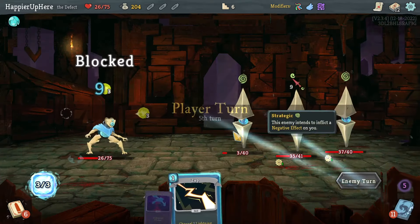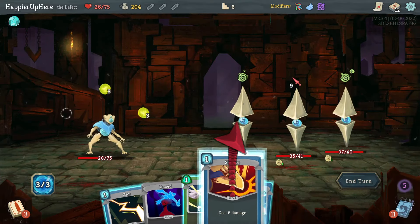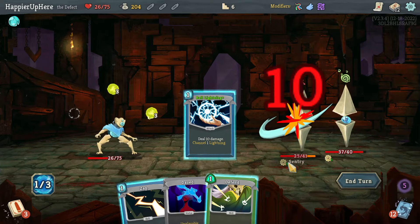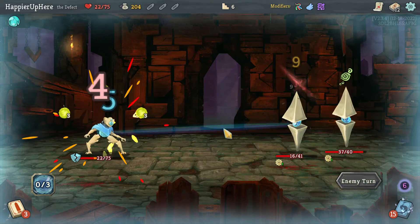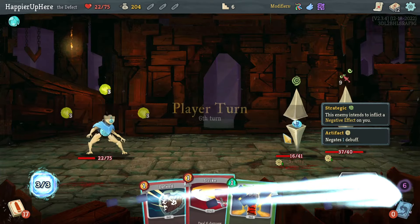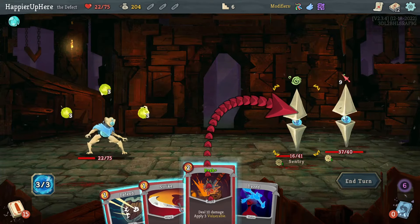I still have a bunch of cards in my draw and discard piles. Let's do Strike, Ball Lightning, and Defend. Now I'll preserve HP — with the orbs I should have an easier time. I think this is going to be straightforward so I'll speed this up.